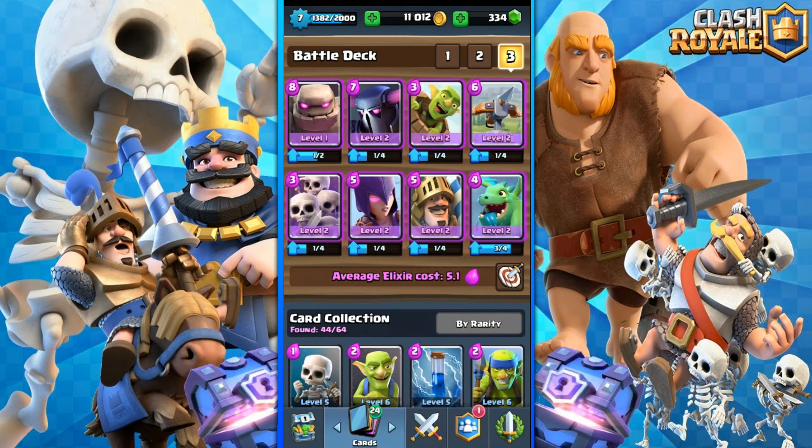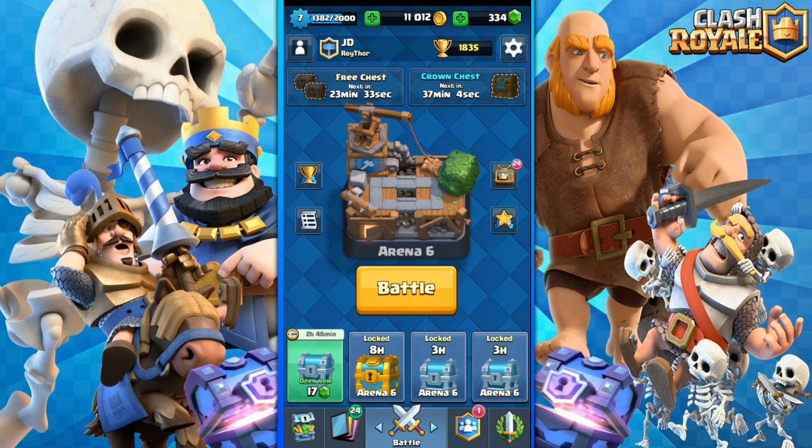The Witch is our main card for defending. Skeleton Army acts as both offense and defense. Golem is for pushing, P.E.K.K.A is for pushing, Goblin Barrel mostly for pushing, X-Bow for both pushing and defending, Skeleton Army for countering and pushing, Witch mostly for countering, and Baby Dragon mostly for countering attacks. The Prince didn't work well but it's still in the deck. That was a pretty good set of battles - won two out of three. Hope you enjoyed the video, please like and subscribe for more videos like this. Peace out!